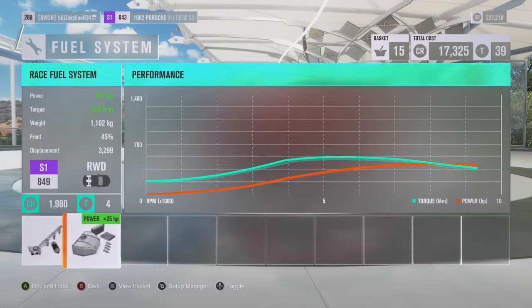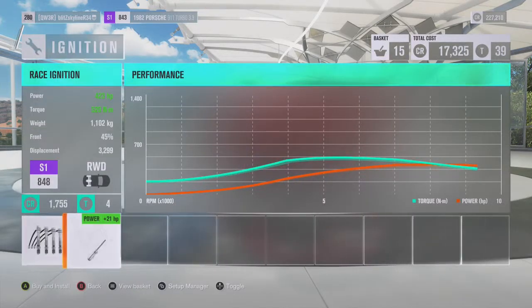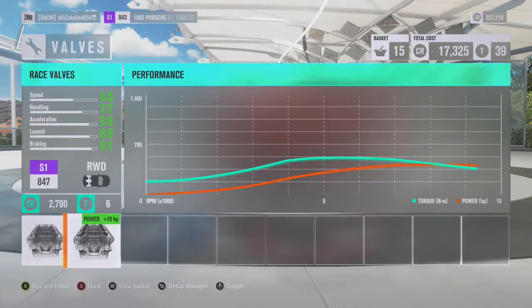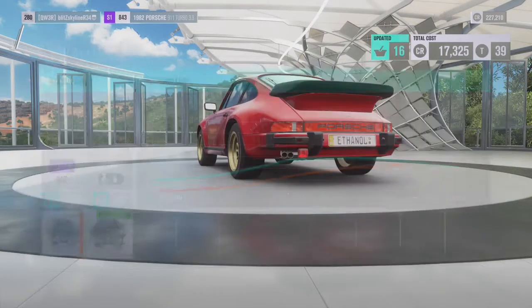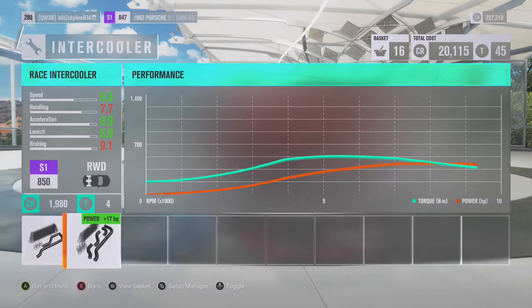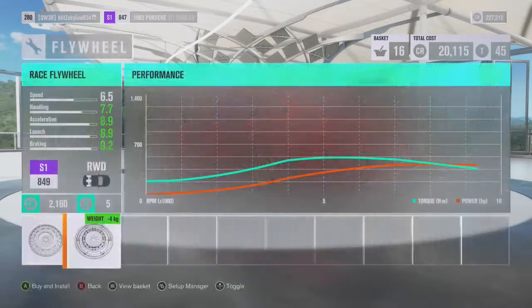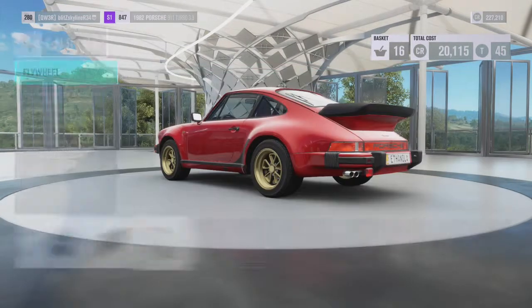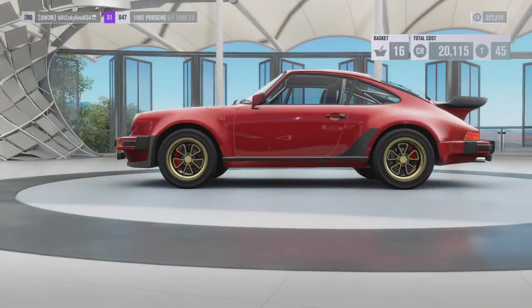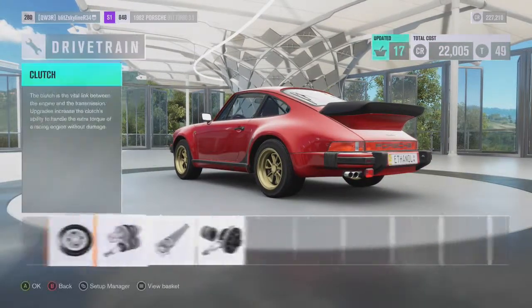Can I get it ranked at 420? Add 18 horsepower — something, come on. That's about as close as I'm getting. Maybe the intercooler would have added — no, 419. Oh well, let's go up to 850 PI.